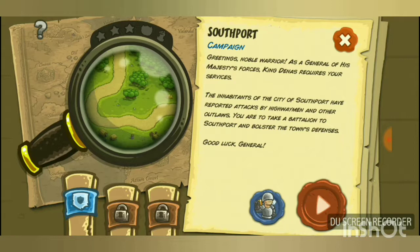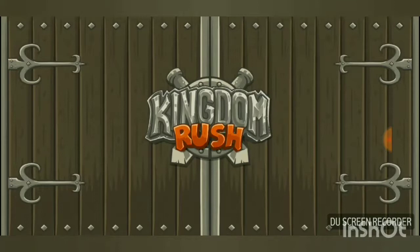Here you select the play mode and difficulty before starting the level. The campaign intro reads: 'Greetings noble warrior, as a general of his majesty's forces, King Dennis requires your services. The inhabitants of Southport have reported attacks by highwaymen and outlaws. Take a battalion to Southport and bolster the town's defenses. Good luck, general.' Let's get started.